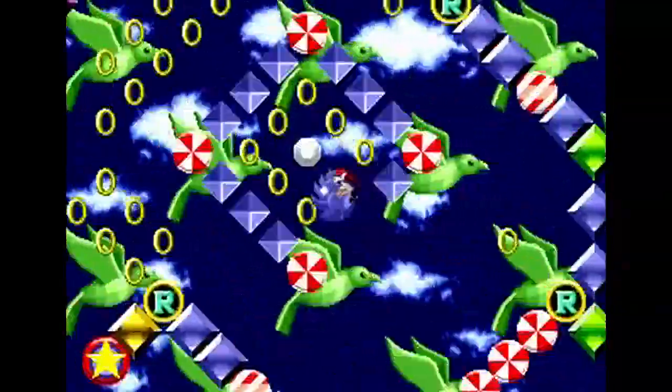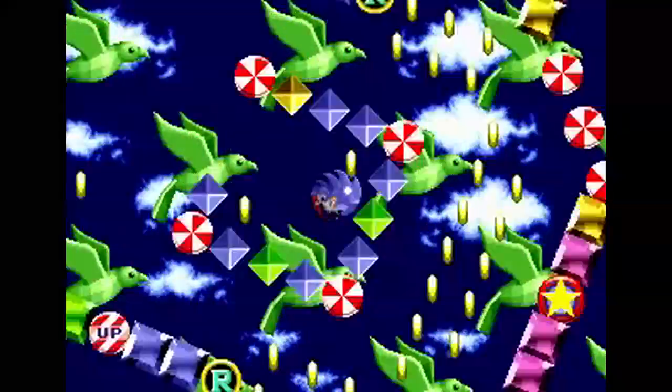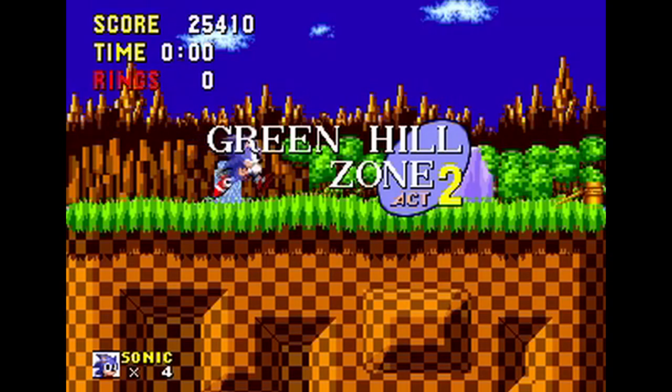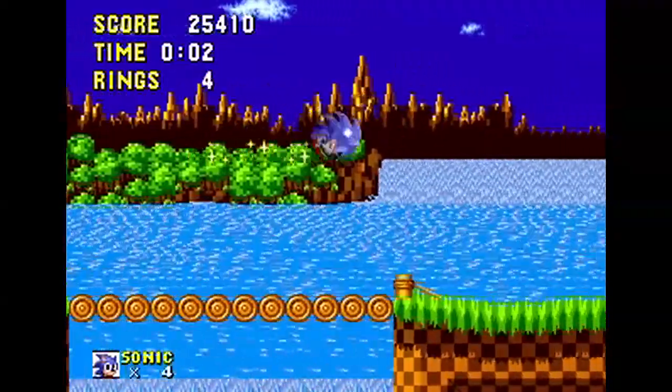That crystal right there is a Chaos Emerald. There are only six of them in this game. After Sonic 2 and all the rest of the games there are actually seven, and Sonic gets a special power from them, but there are only six here so we can't do that yet. Now I'm going to get into the level system of this game.